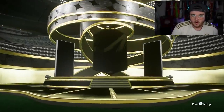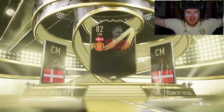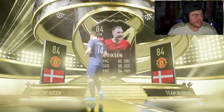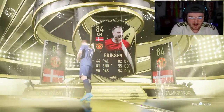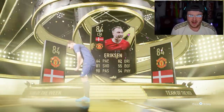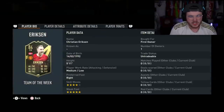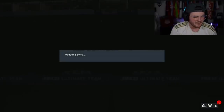Number three — lucky number three. Come on, give us a walkout. Walkout again, let's go! Eriksson! Oh, I'm really happy about that. In-form Eriksson untradeable — that is class. I'm buzzing about that. We got ourselves in-form Eriksson. He's only 14k, I literally don't care. Untradeable in-form Christian Eriksson — that is a W. Thank you very much.